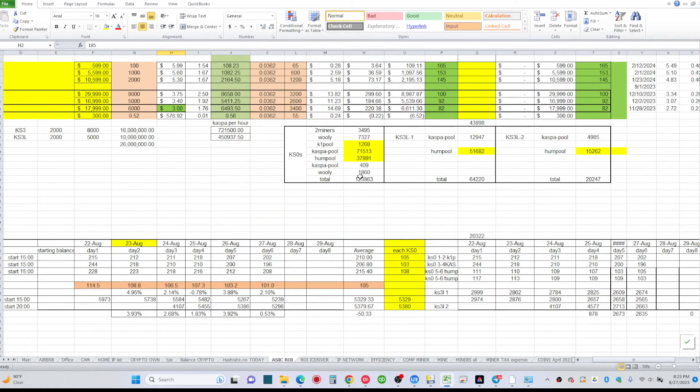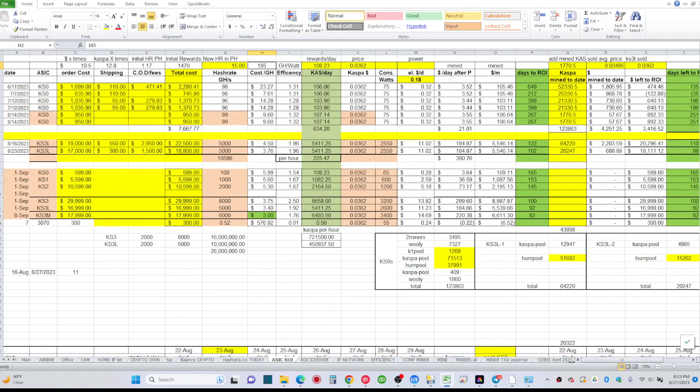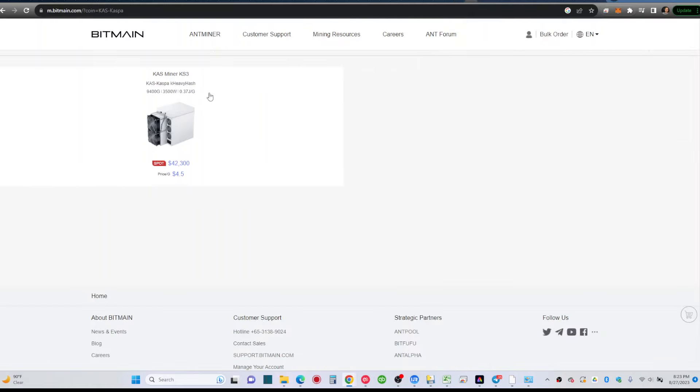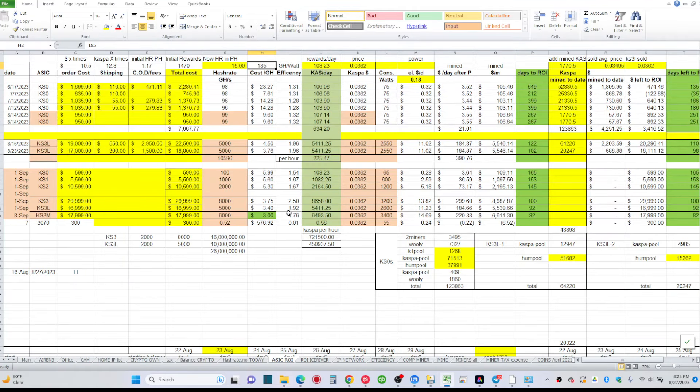Bitmain is coming out with a KS3 model at 9.4 terahash — 9,400 gigahash at 3,500 watts — priced at $42,000. Is it worth it? Looking at price per gigahash: the KS3M is the best at about $3 per gigahash. The KS3L is around $3.40, KS3 around $3.75, and even at $599 the KS0 is about $6 per gigahash — almost double the KS3M.